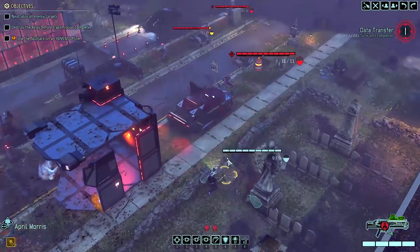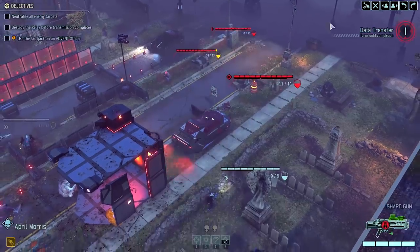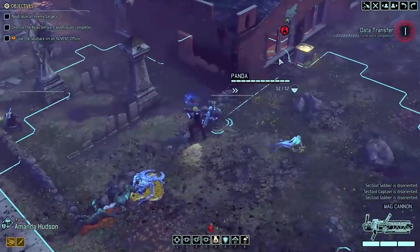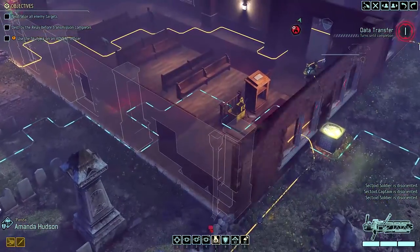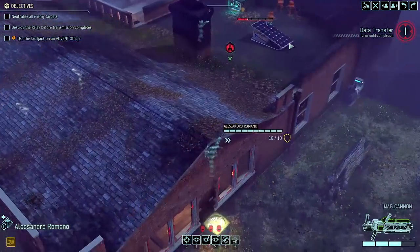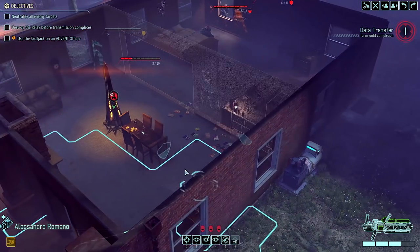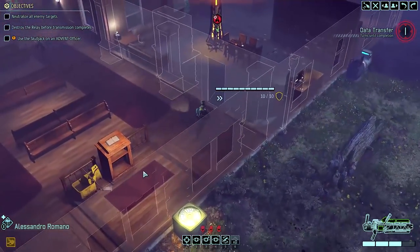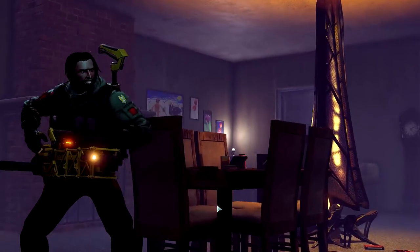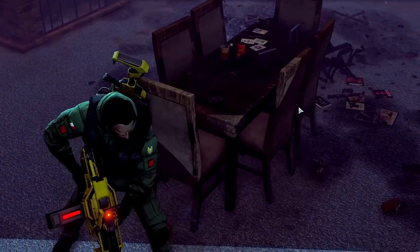These ability points can also be used to purchase abilities for your existing soldiers. The Advanced Warfare Center is out and a new Training Center facility is in. Instead of each soldier being randomly assigned one hidden ability, now there will be a pool of four you can choose from, and it'll be up to you whether you want to buy abilities for each soldier. If you wanted to, you could buy all four for one. Just be aware, some of these abilities are more expensive than others, so you're going to need to flank the hell out of those aliens and fill up your ability points piggy bank ASAP.